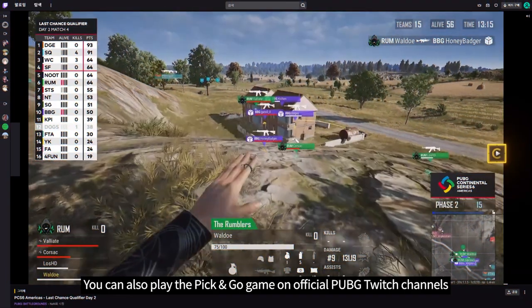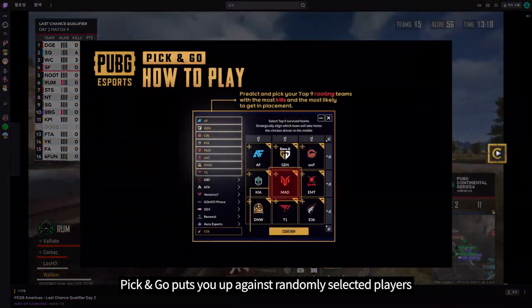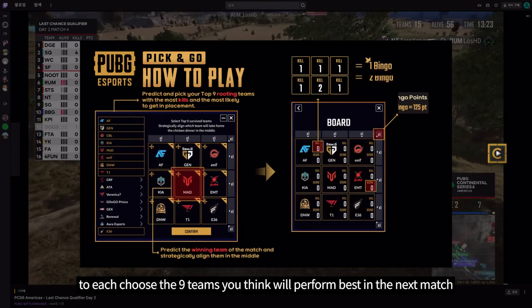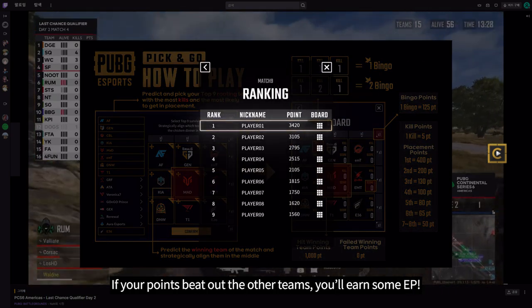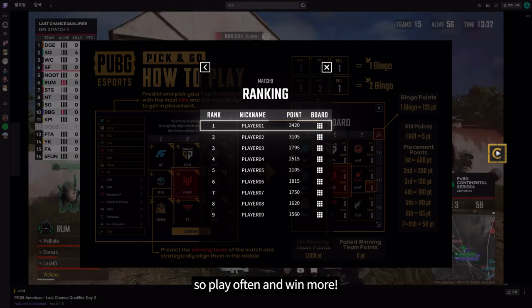You can also play the Pick and Go game on official PUBG Twitch channels. Pick and Go puts you up against randomly selected players to each choose the nine teams you think will perform best in the next match. Enter your picks and watch your score grow as the match goes on. If your points beat out the other players, you'll earn some EP. A new Pick and Go game starts each match, so play often and win more.